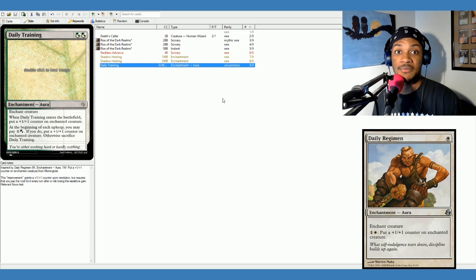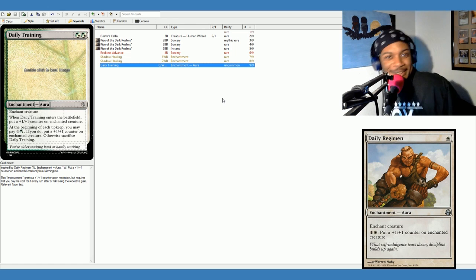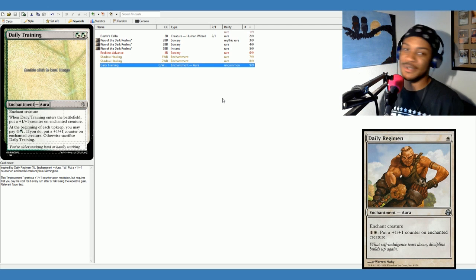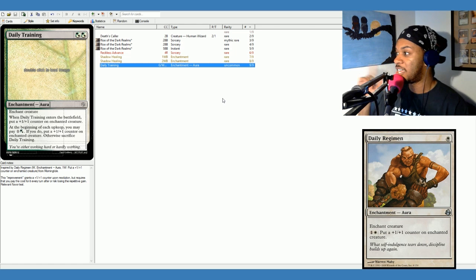But every day after, you need to keep at it, hit the gym. So that's where the third ability comes in. At the beginning of each upkeep, you may pay one and hybrid mana for green and white — so either one and a green or one and a white. If you do, you put a plus one, plus one counter on enchanted creature. If you hit the gym again without stopping, it goes off. Otherwise, sacrifice Daily Training. If you don't use it, you lose it. When you decide your back hurts, well, you just messed up your training plan. You don't lose the counters that are on the enchanted creature, but your training's over.